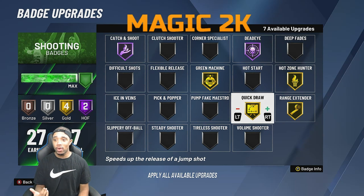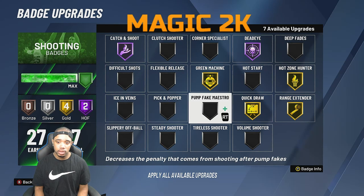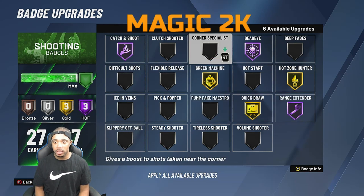If you're a stretch big, try to use a jump shot where you don't need Hall of Fame quick draw, because running Hall of Fame on quick draw and green machine costs extra upgrades you could put elsewhere. For power forwards doing a lot of moving, you might want to run tireless scorer. You should definitely run Hall of Fame range extender. Put corner specialist on gold since you don't have difficult shots.